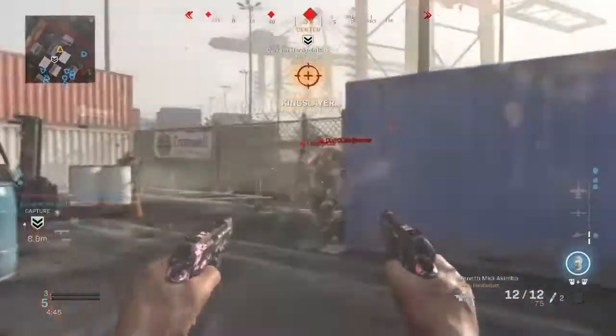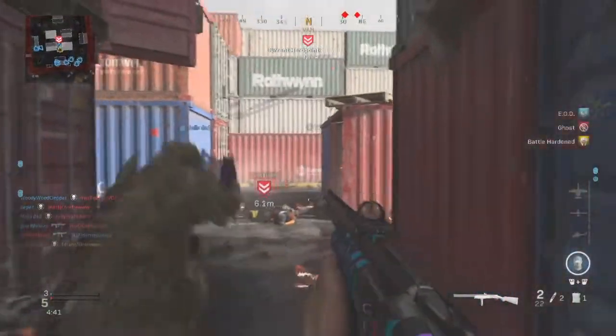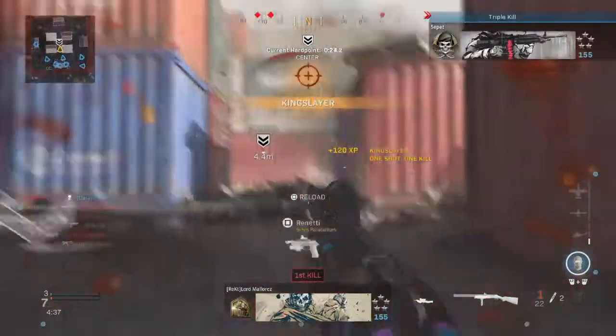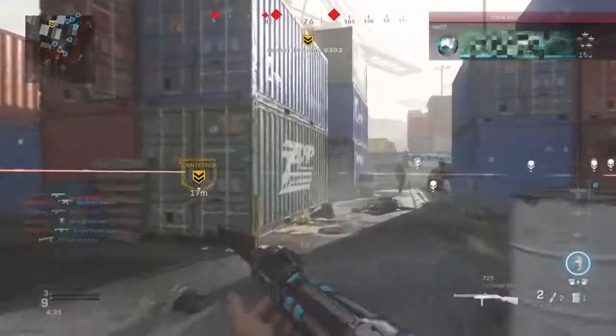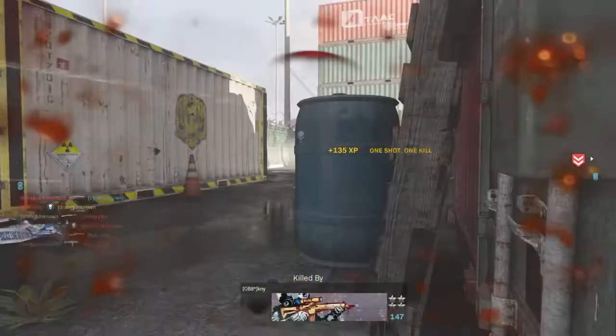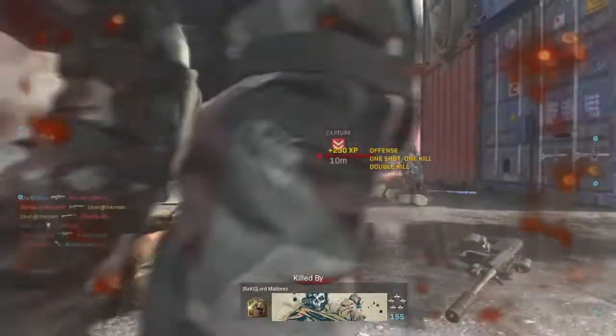Before we dive into the class loadout, if you are not using the 725 shotgun then you are missing out, because this is the most overpowered shotgun in Modern Warfare and no other shotgun in this game compares anywhere near to the 725. It's the most versatile in the shotgun class, and its range and damage are so insane.